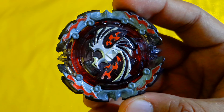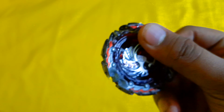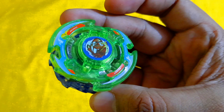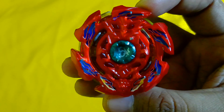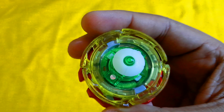The first one in the lot is Ace Dragon, available for sale — I think I already sold it but you can check with me on my business number. It comes with two more bases, one with rock and granite. I do remember now, it's sold out. And then there is Wizard Fafnir, also available for sale — Ratchet Rise — and I also have the NIB version, so you can order whichever you like according to the price.